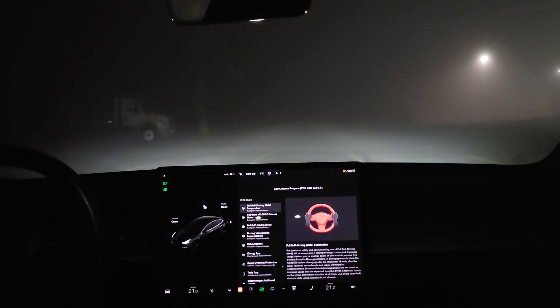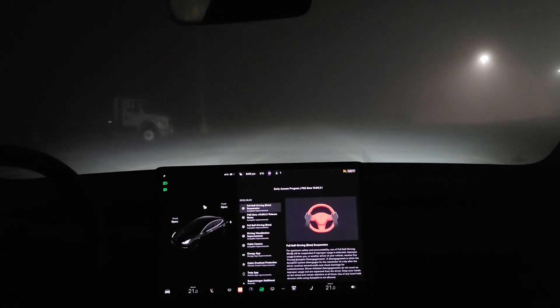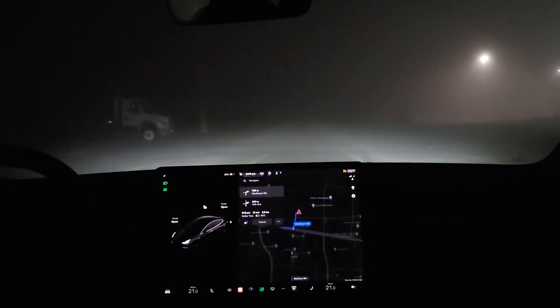FSD beta 10.69.3.1, software version 2022.36.20. Usual route, Kirkham to Copper Creek, but in the dark with a lot of fog. Let's go.